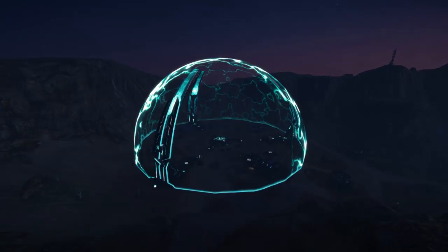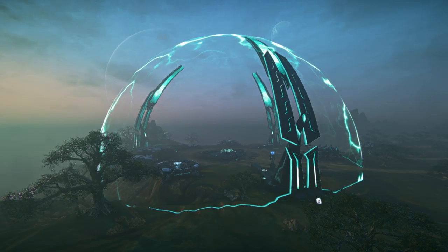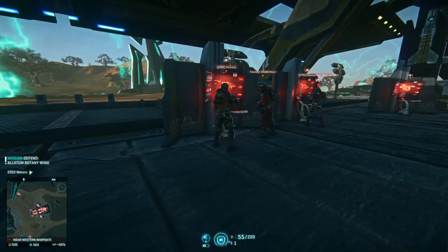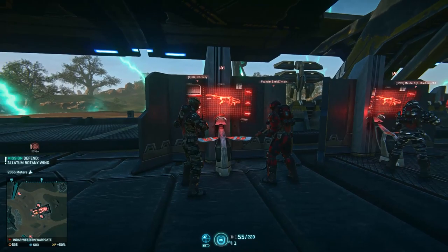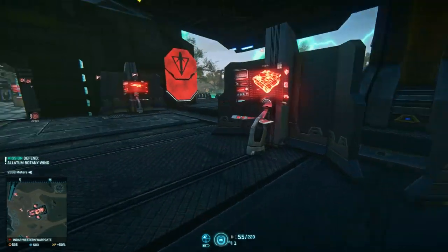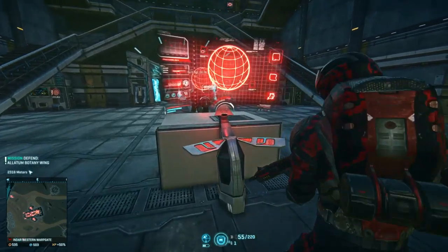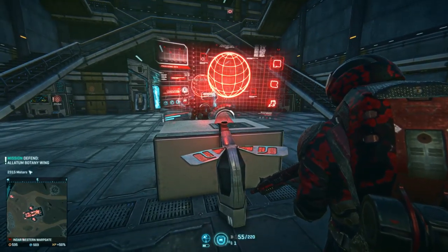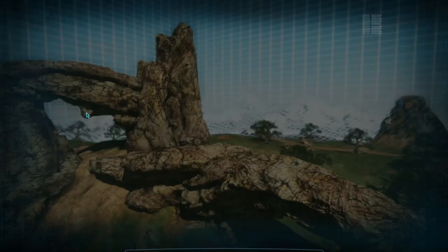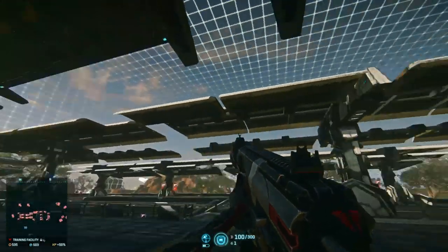This is a warp gate. They are safe havens and staging areas. Each of the three empires has one on each continental map, and they are the only territories which cannot be entered by opposing empires. In the warp gate, you will find a number of terminals: vehicle terminals for spawning ground and air assets, equipment terminals for changing your class or loadout, and continent terminals for switching continents or accessing the VR training grounds. You can access them by walking up and hitting the E key. I highly recommend checking out VR training, as you can test every weapon and vehicle in the game even if you haven't purchased it — great for knowing what to buy next.